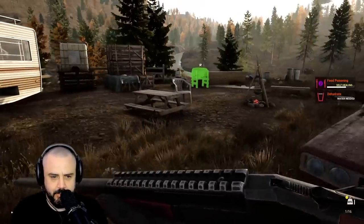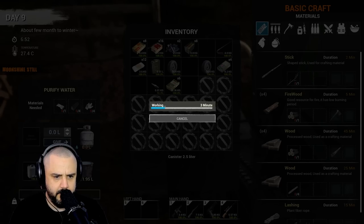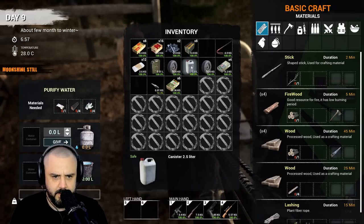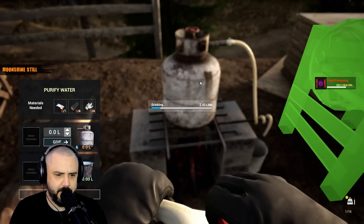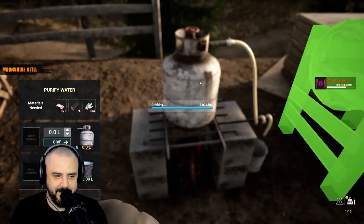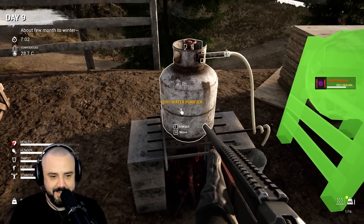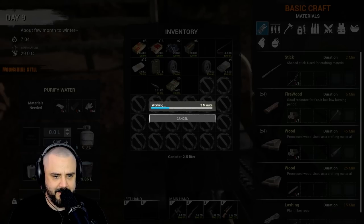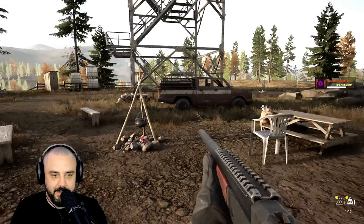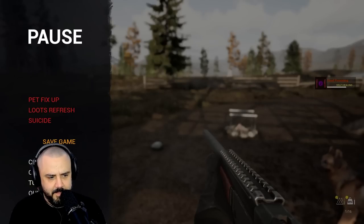Let's fill this up and see if we can drink out of it. Extract water. Please let me drink out of this. Yes — drink until enough. Drink it up, buddy. Yes! Perfect. Check our stats — that is amazing. Let's go ahead and top it off. So delicious. This game has come a long, long way — it's awesome. We've got our thirst up, let's go ahead and save the game.